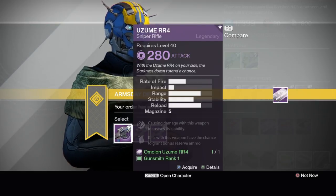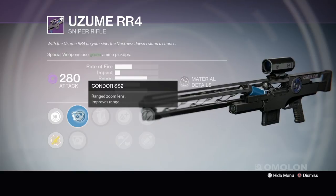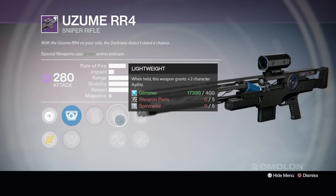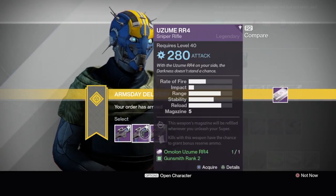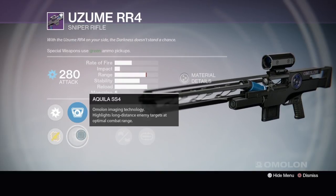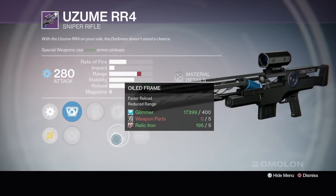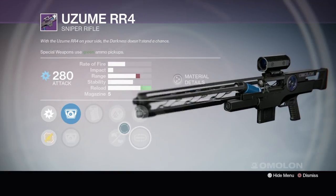The Uzume RR4 — really fast firing sniper rifle. I see Zen Moment. We got the Condor improves range, Range Zoom Lens improves range, Ultralight Hollow sniper sights — low zoom improves weapon handling. Performance Bonus, lightweight, Casket Mag, Zen Moment, and Eye of the Storm — weapon becomes more accurate as your health gets lower. Not really feeling that one. The next one has the Condor and the Aquila — imaging technology that highlights long distance enemy targets at optimal combat range, that sounds pretty cool.